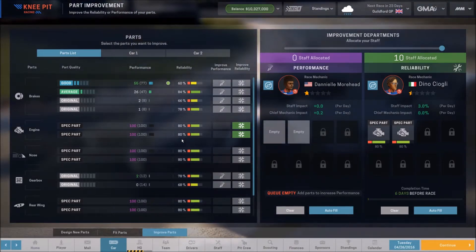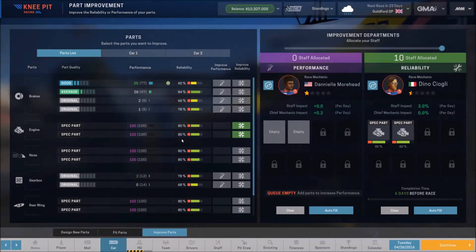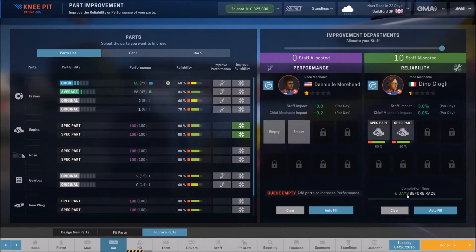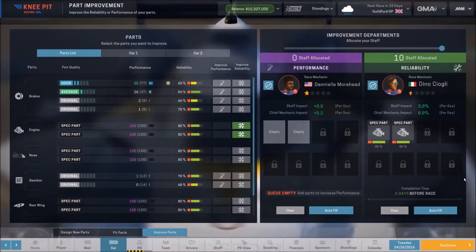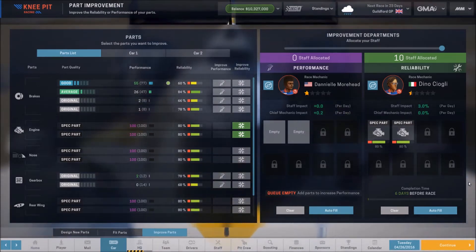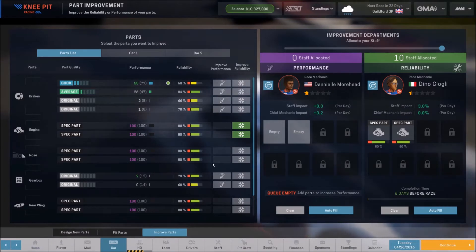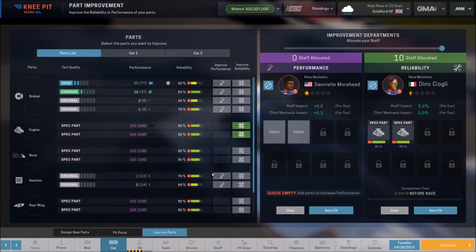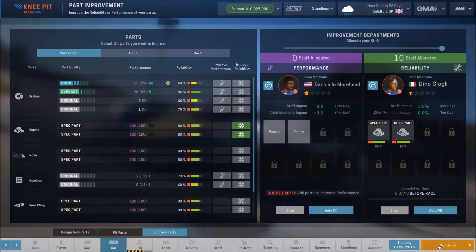To push the engine we're going to need all the reliability we can get, since we can't really push our drivers due to stamina issues. It says it'll be done six days before the race, even with the terrible staff we have right now — so that's not bad. We don't need it all the way to 100, although I may let it go that far just to give us some room.